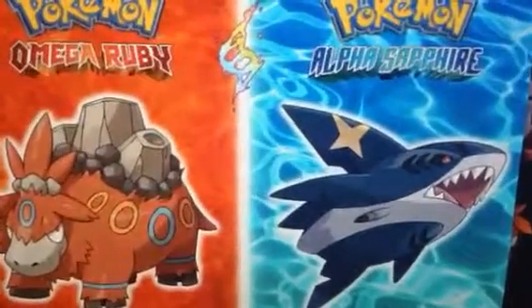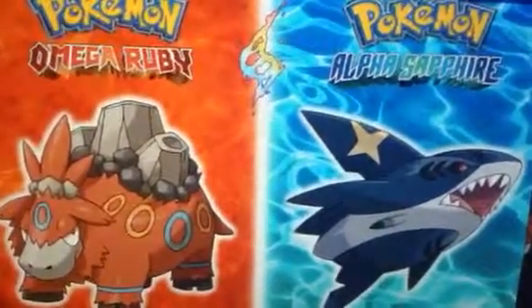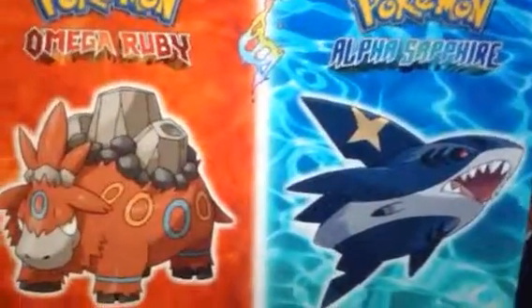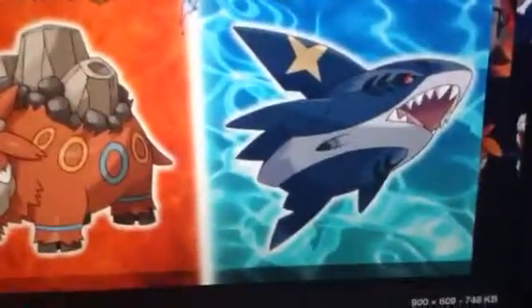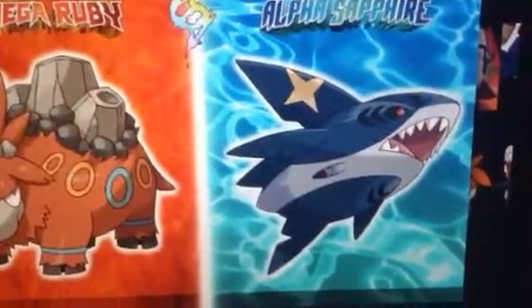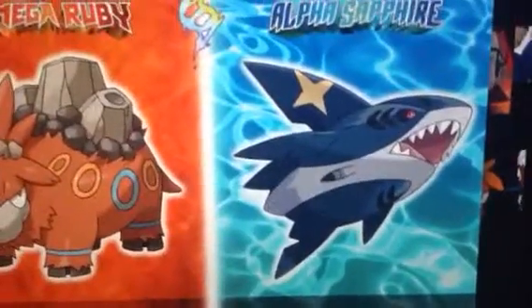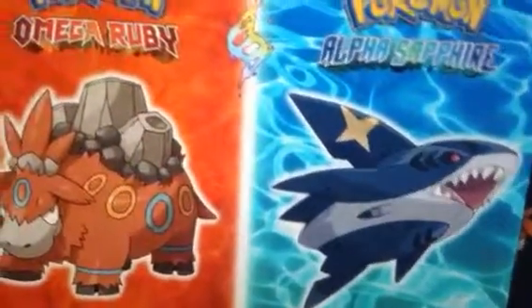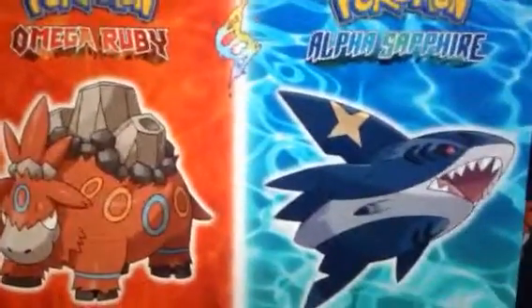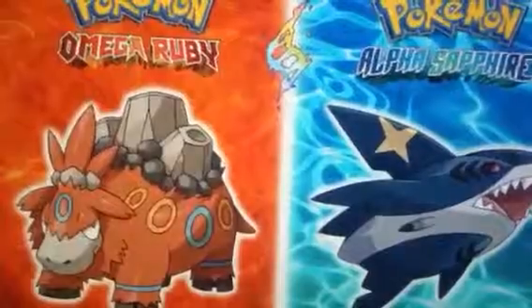Most people think that there's going to be a Mega Camerupt and a Mega Sharpedo. These are two fan-made pictures that somebody made. On the left side, Mega Camerupt has a sort of like a volcano-shaped body on the front of its back, and we've got a tail, and it also appears to have blue and orange rings around it, and it also has a really cool Indian-style head.